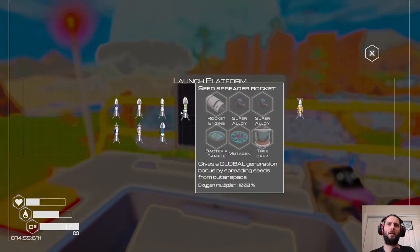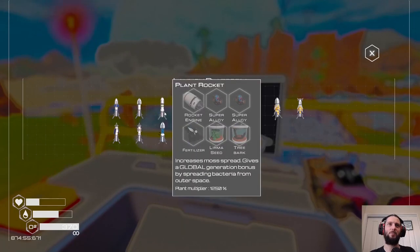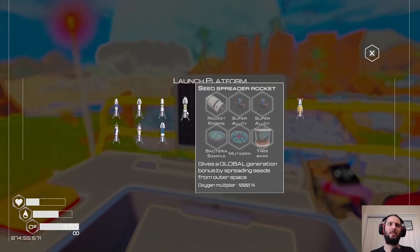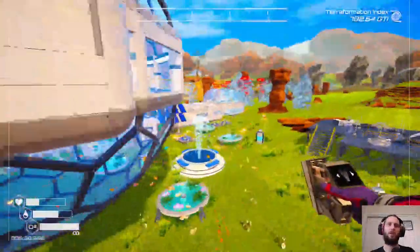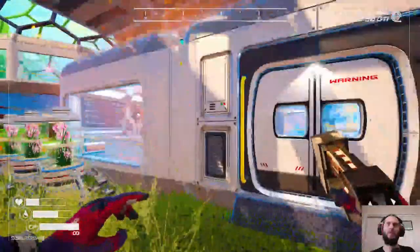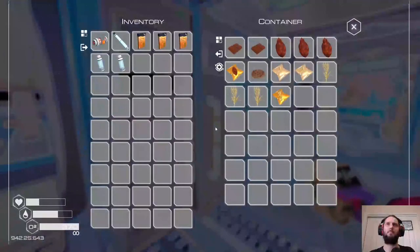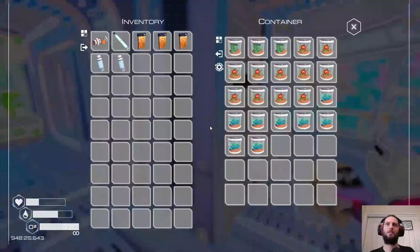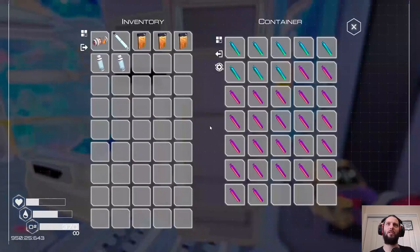The oxygen multiplier rocket needs bacteria sample, mutagen, and tree bark. We have a ton of tree bark since we used up a lot of our lerma seeds. Bacteria sample and mutagen are easy to make - I love my big aquarium for that. We probably need to make some more rocket engines now.